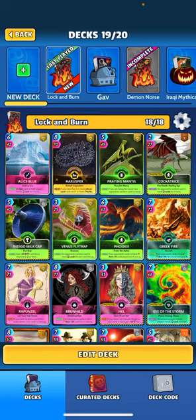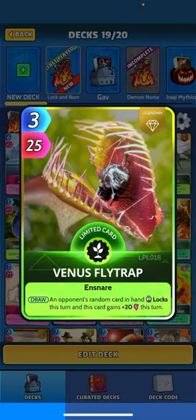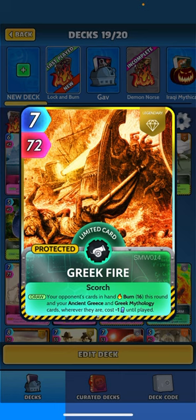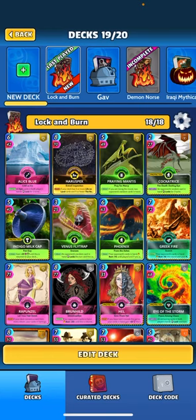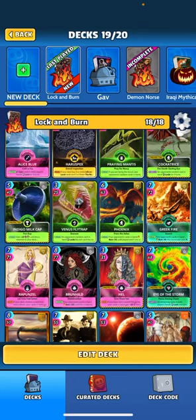The idea is obviously lock out your opponent and burn their power away. As those cards are locked in their hand they can't play them, so all their base power is burning up. Cards like Phoenix - when drawing, your opponent's cards burn 14 until played, and if you're losing burn 14 again. Venus Fly Trap - when drawing, an opponent's random card locks this turn and this card gains 20. Greek Fire - when drawing, your opponent's cards in hand burn 16 this round. Rapunzel - when played if your deck contains a card for every album, your cards in hand gain 30 this turn, and we do have a card for every album.